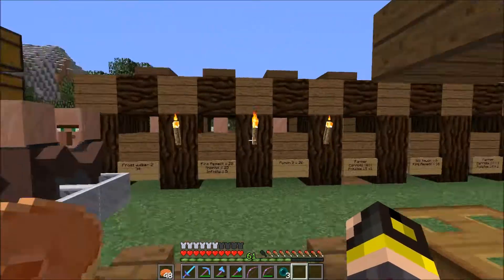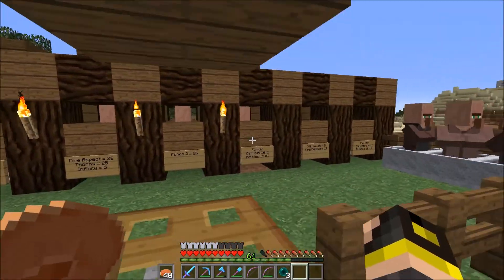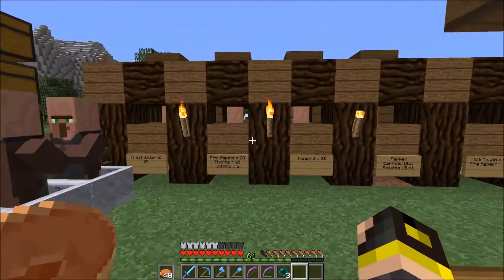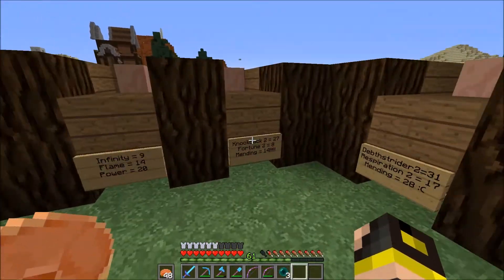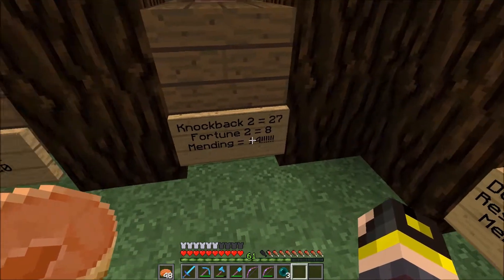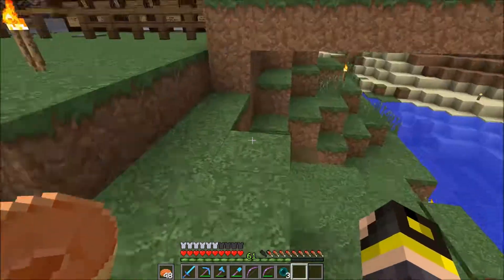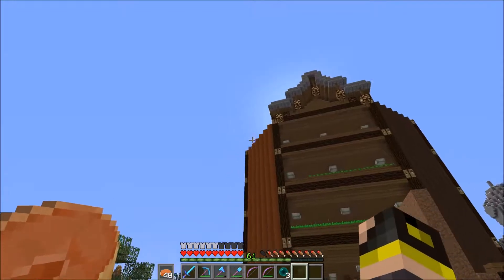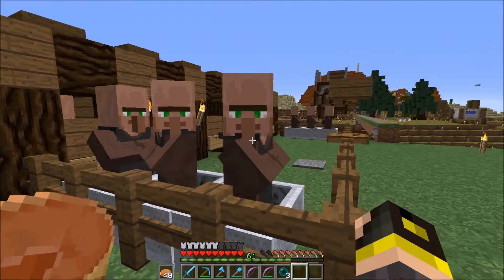We have done some work on the general villager area over here. We've gotten a bunch of these guys put under the pens over here, so we have farmers. Then we have villagers that trade different enchants so we can stock up our store, and then we have a few over here too. And actually, we have found mending for 14 emeralds. That is pretty good. Me and Monkey — because he came over here and we did this. And this is the roof design that I've done right here. I want to carry this on on all sides.